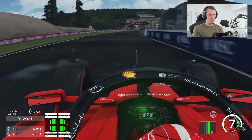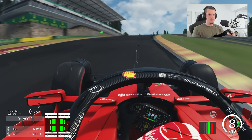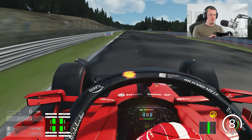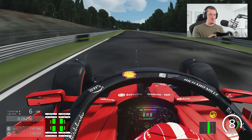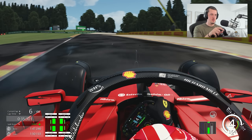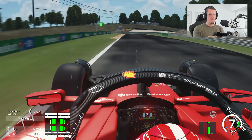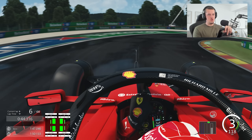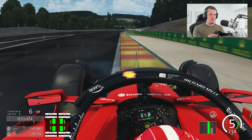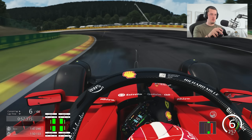All good, staying off the inside curb, same for the second one - exit curb is okay to use. A bit of a wider Stavelot but tidy, although we just have a snap there. Running wider with understeer through Stavelot too - that might just ruin the lap but we'll try to finish it so we get some references for the next attempt. Breaking for the bus stop just after the hundred - oh, that was a bit wide. Easy on the exit, up to the line - 1:47.0. Right, I reckon we'll go again.